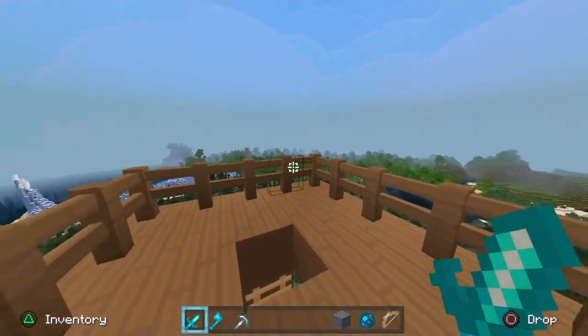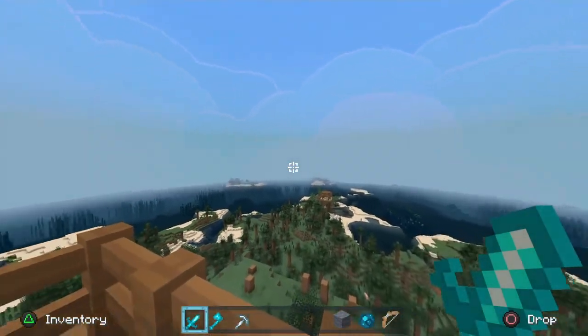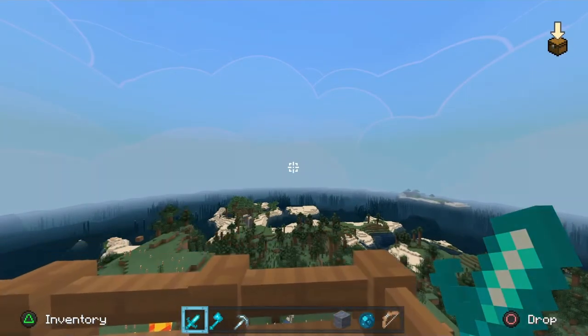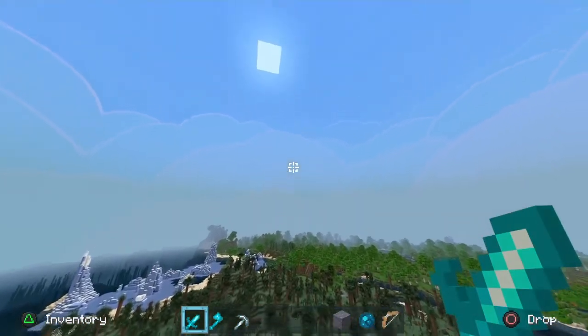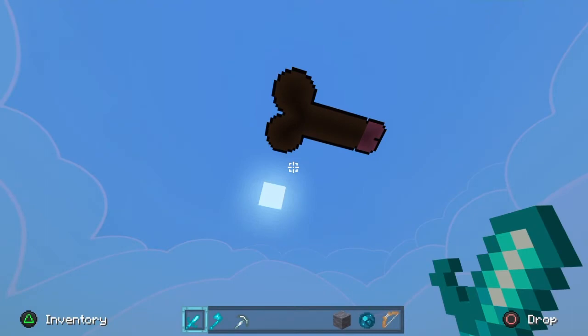Look at this — I turned cloud rendering off as you can see, and this is just the default background. Something cool that you guys might not know about the PVP Midnight Warrior texture pack is it actually changes the sun as well. Check this out. Beautiful.